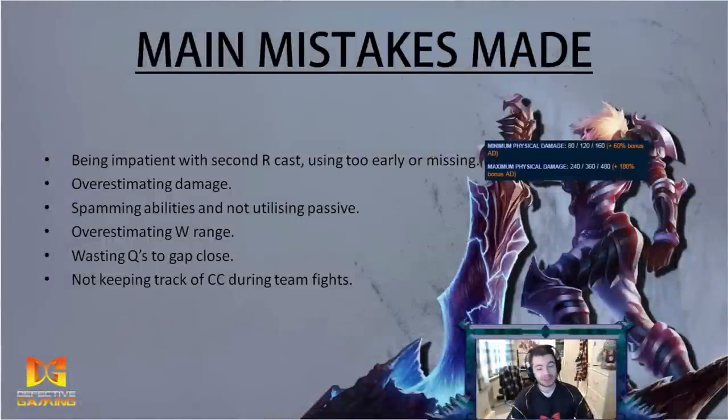Wasting Qs to gap close is a major problem. Riven's Q is essentially three abilities in one, and using two of them just to close the gap drastically cuts your total damage output. You also lose animation cancel opportunities with auto attacks, further reducing damage to a single target.